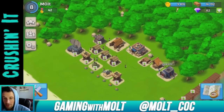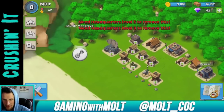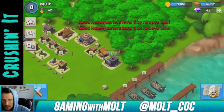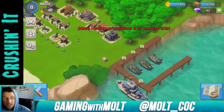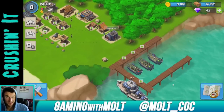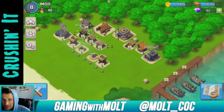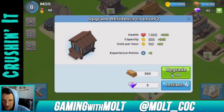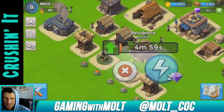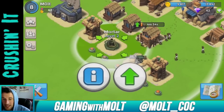A couple things that I've learned: when you remove a tree you get wood, which is awesome. I can't remove these because I'm not a high enough level — I've removed all the low level ones. I have a couple of residents here making me gold. You only have one builder, which is a little bit annoying. These upgrades take about five minutes, so we're definitely going to do that.